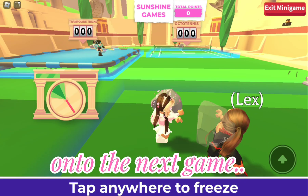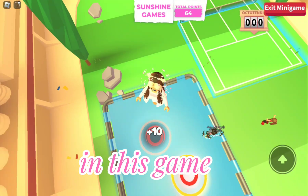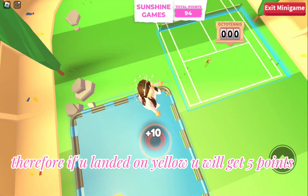On to the next game, which is trampoline tricks. In this game, you are supposed to land on the red part, not the yellow one. If you land on yellow, you will get 5 points.